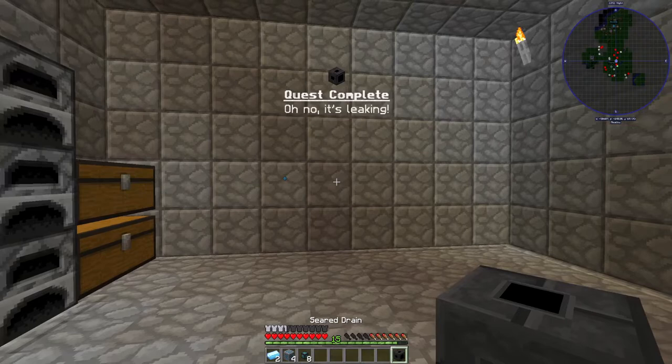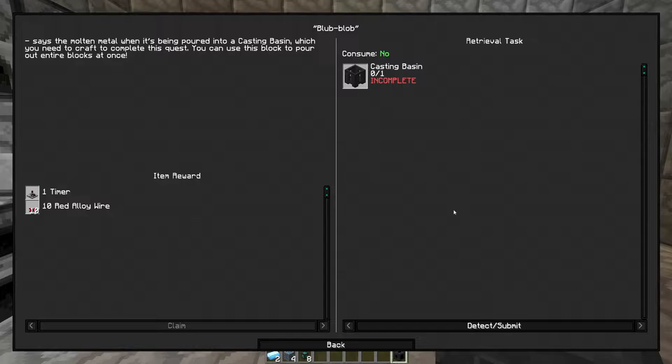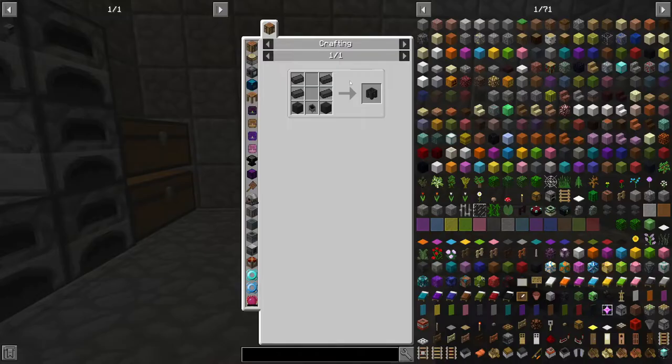Oh no, it's leaking! So we get more faucets and channels — interesting. Let's go get more faucets. The molten metal goes 'blub blob' when poured into a casting basin, which you need to craft to complete this quest. We get a timer and red alloy wire — that'll be useful for the automated smeltery.